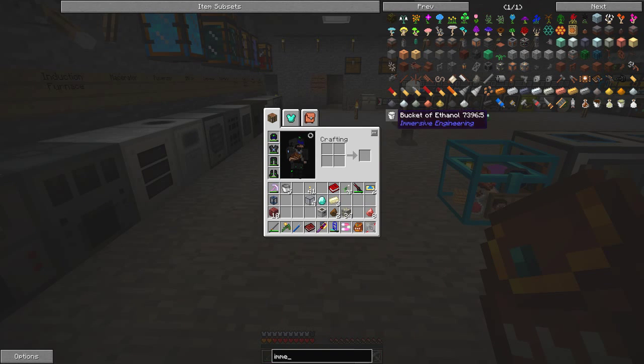Here we are — Immersive Engineering. They seem to have some interesting items I've not seen before, like empty shells, armor-piercing shells. So they must have things like guns as well — a revolver casing. It looks like a tube with six holes in it. A revolver drum, a revolver barrel, a revolver hammer. So it looks like it's an interesting mod to explore in the future.